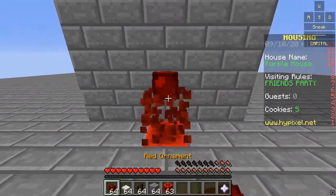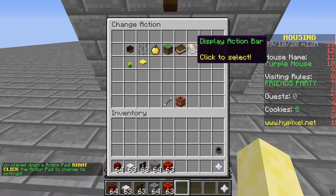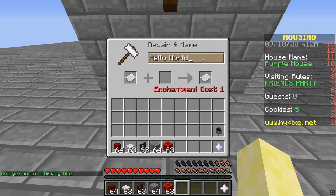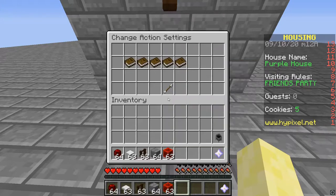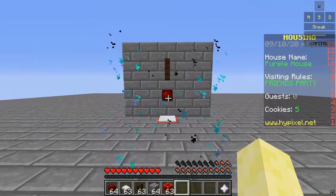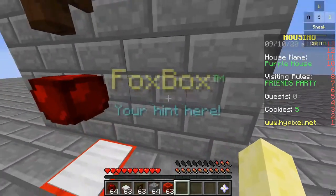Before we continue, this video is sponsored by Foxbox. Wait, you've never heard of Foxbox? It's the best automated hidden system. Throw away those cheap wooden signs that say 'Don't jump on the slime block' and add one of these fancy machines instead. It's yours for only... wait, am I allowed to make money off of Minecraft? No? Oh. I guess it's free. I was so proud of that — dang.